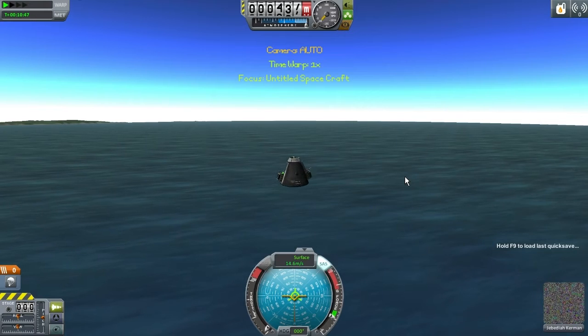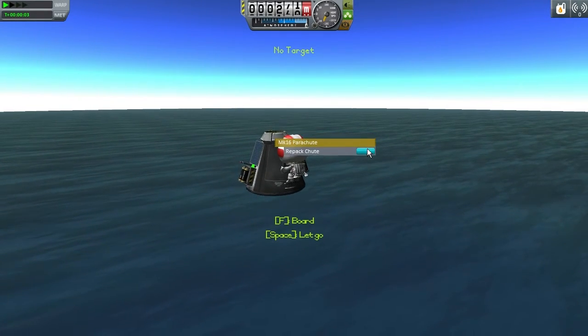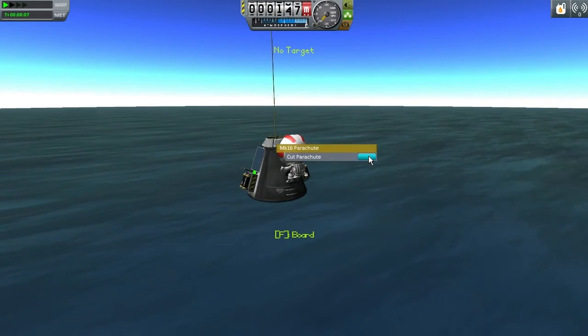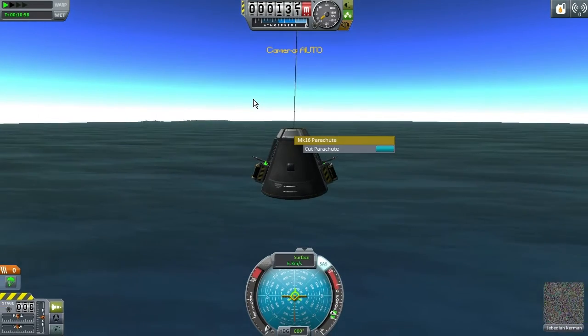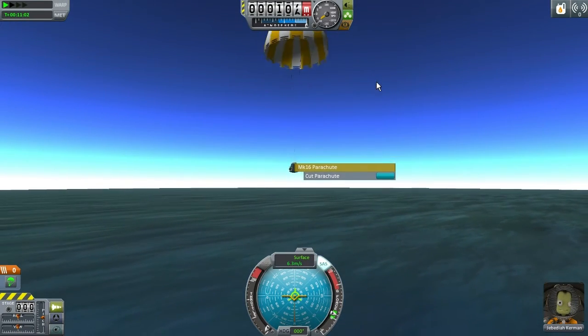I know I'm not the only one who's made the rookie mistake of reloading a quicksave with a parachute deployed. So here's how you save your spacecraft. Note: this will only work if you have a Kerbal on board that can get near your parachute, and this will not work with probes. Deployed parachutes disappear after quick reloading, so you must have a Kerbal EVA so he can repack the chute for deployment.